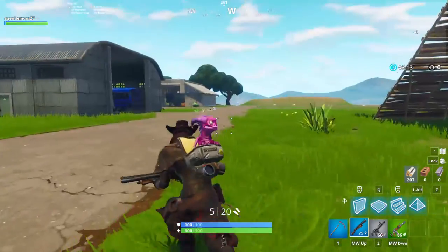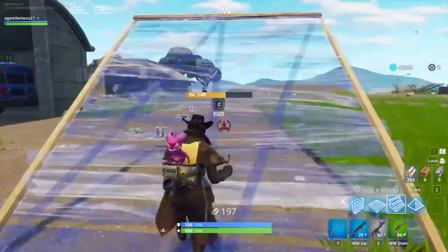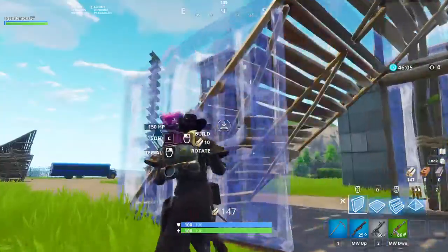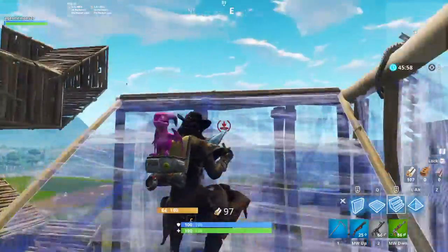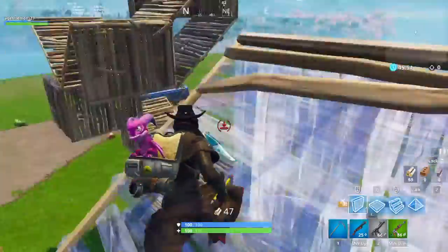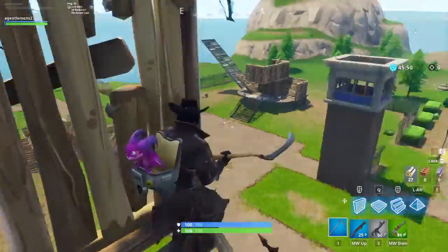Alright, now I'm gonna do my 90s. This is just the way that I do 90s — I don't think it's the correct way. I think you're supposed to do 90s like this: you go, you don't fall off, you go like this, then jump, then jump, like this.